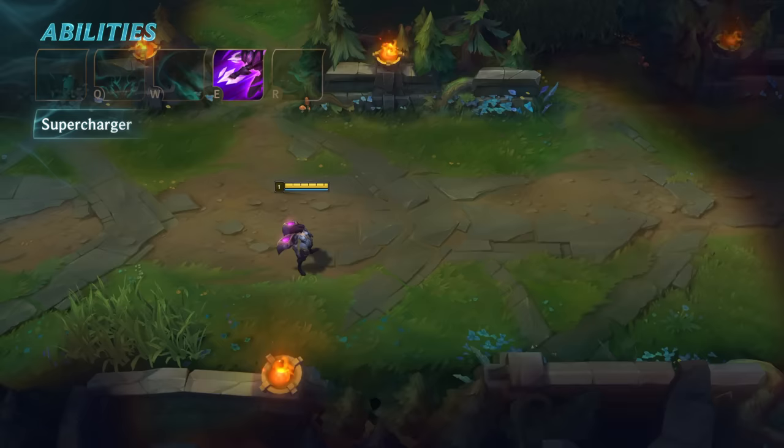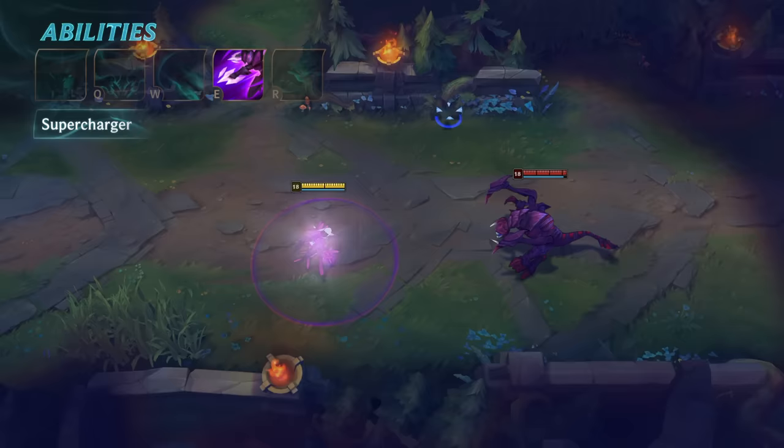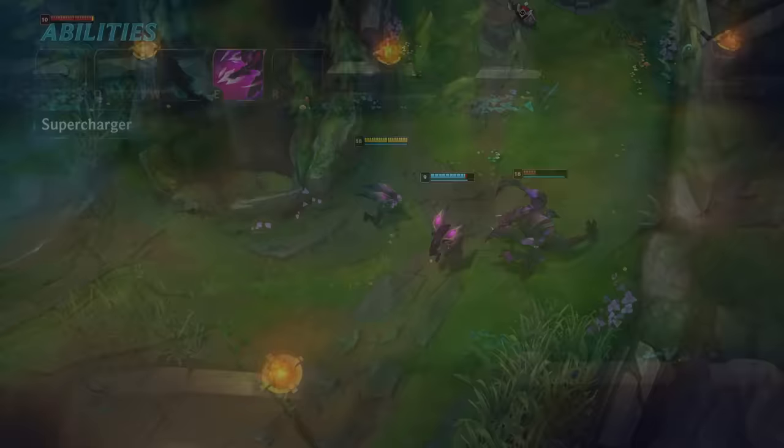Additionally, bonus attack speed will reduce the charge up time and increase the movement speed gain. With enough bonus attack speed, Supercharger evolves to grant invisibility during the charge up. Your enemies hunting you will be in vain. The first half of Supercharger can be used to create distance from a threat, and you can use the second half to turn and burn.